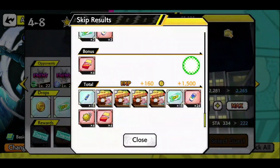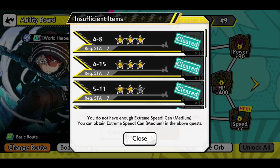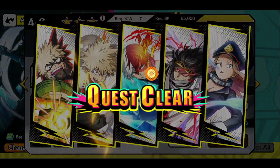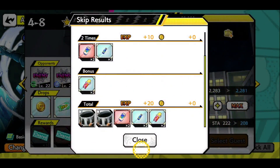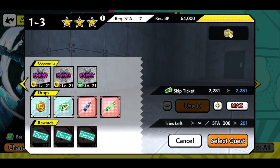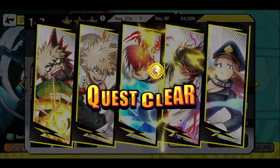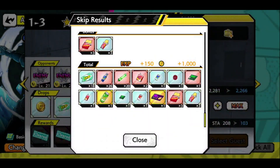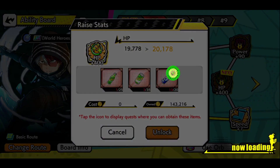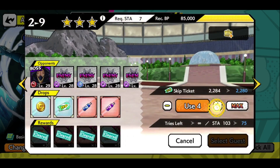This is extremely fast — no joke, extremely fast. You can see the difference. That's why I say you always need to manage your stamina. I'm not saying you shouldn't spend any stamina until this campaign, but definitely save most of it when this campaign is live, because you will save so much stamina, so many gems, and you will improve your characters much faster with this two times drop rate.